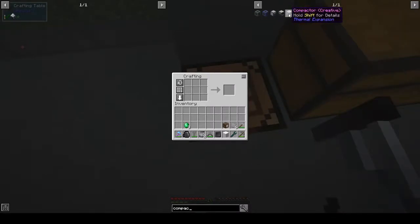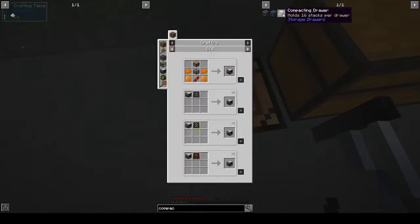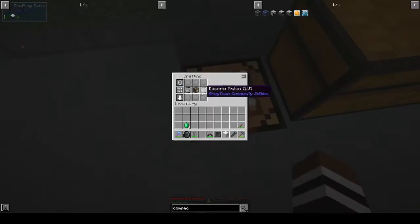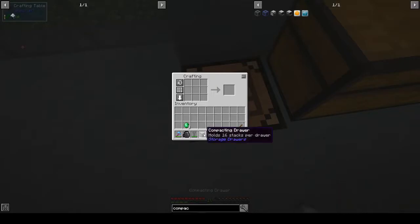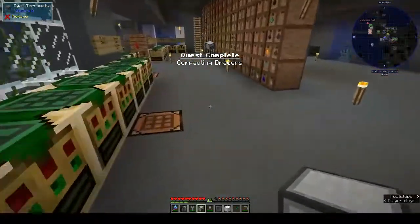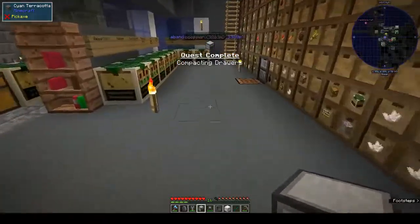So for the compacting drawer - a compactor compresses items. We want a compacting drawer, so that's two pistons, six iron plates, and a frame drawer.